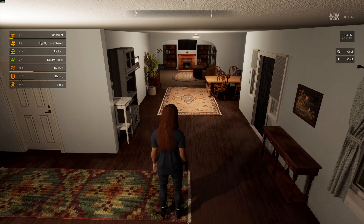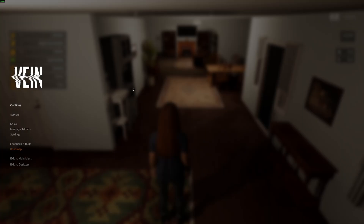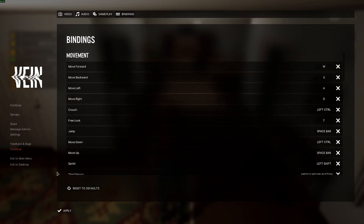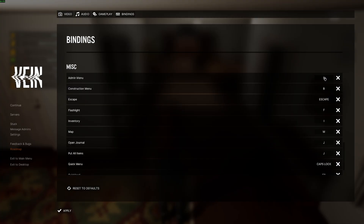Somewhere in your hosting panel you can set yourself as an admin — you have to make yourself an admin. After you've done that, go to Settings, find the keybindings, and find the option for the admin menu. It was set to backslash for me by default but it didn't work, so I changed it.